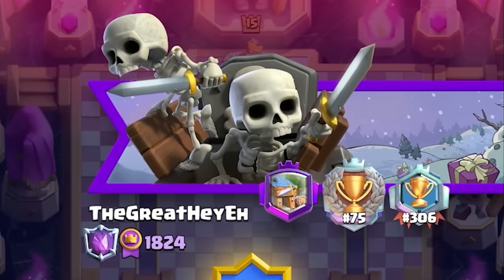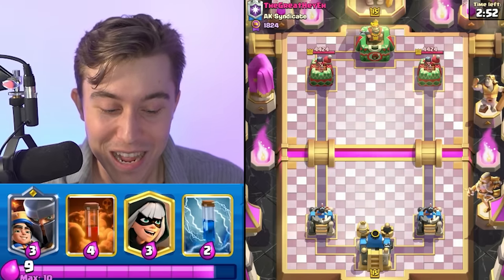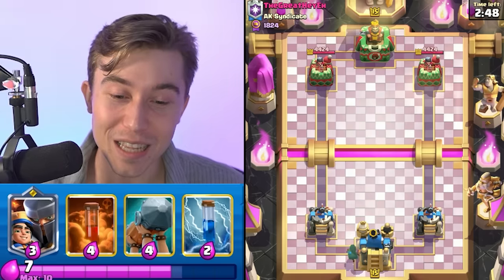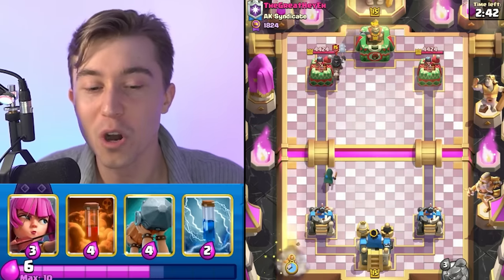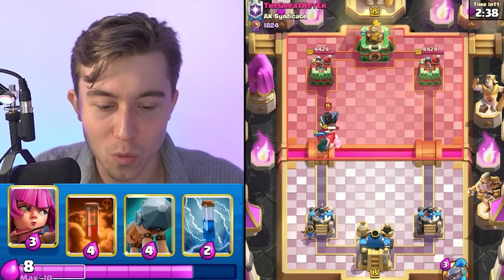This guy finished 75 in the world — one of the better players we could possibly match into. We are in full focus mode. I'm going to go in for the Bandit in the back and this guy is ready to steal some value with the Dark Prince. Dark Prince into a Bandit is a really good transaction for us because we nullify the Prince's charge and the Bandit may be able to lock onto the tower afterward.